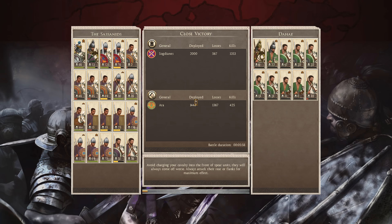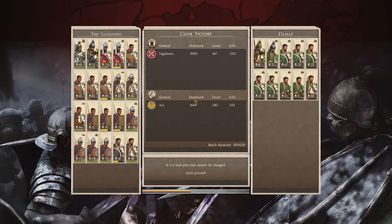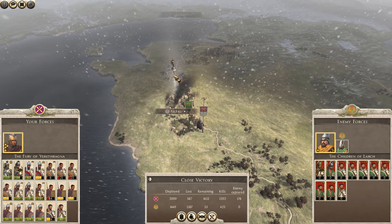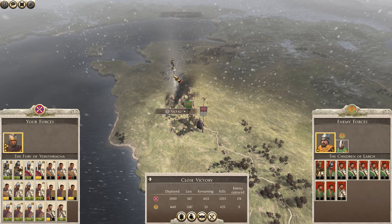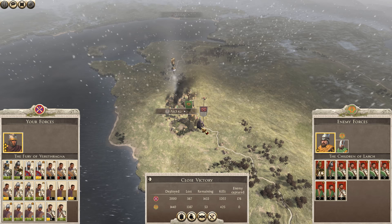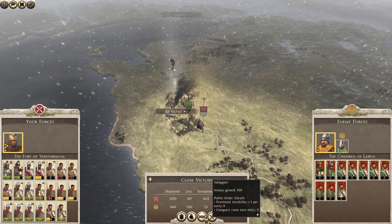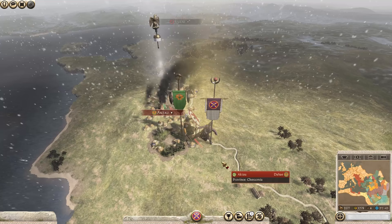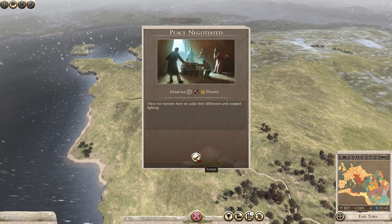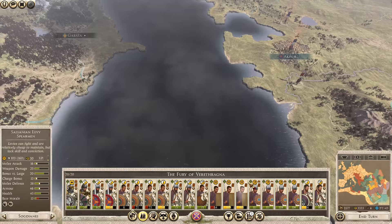We only really took damage on our Eastern Scouts, which is really good — those are very easily replaced. We have a few options: Occupy, Loot, Subjugate, and Raise. Subjugation might be a good choice because I don't really want to occupy, and subjugating would just make them my Satrapy. That means I can free up the Fury of Verethragna to come back down towards Palmyra, which is very nice. Peace negotiated — that secures our northern border. We'll march back towards Palmyra.